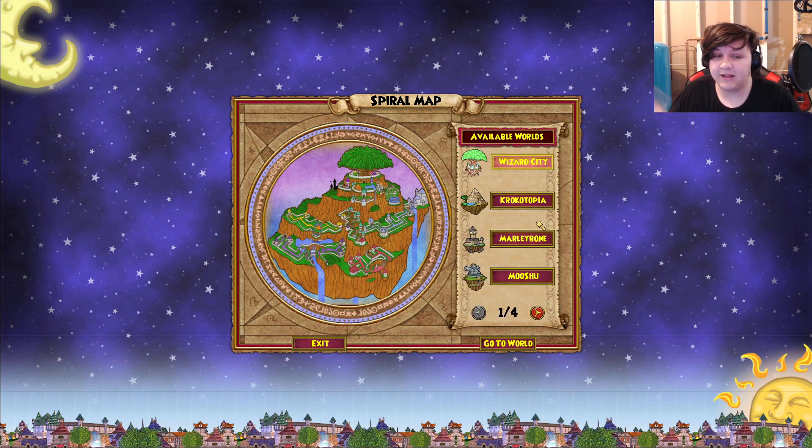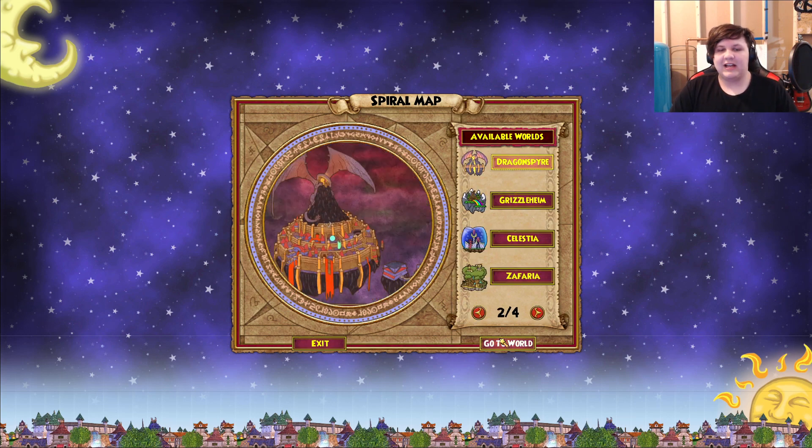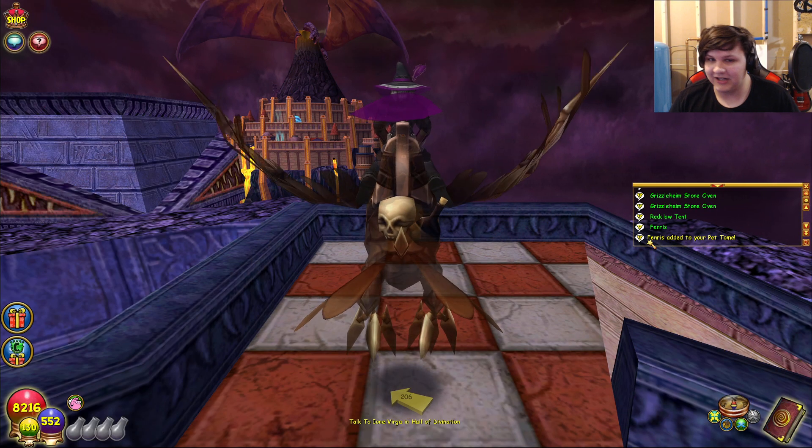First off, I really don't think Marleybone and MooShu need that much of an update. Maybe they might need a little bit of a graphical tweak - especially MooShu, I think it could use a background update. Specifically in the streets, the sides are just 2D bamboo, and it's so ridiculously obvious that it's 2D bamboo that it's kind of distracting. But let's go into the first world that needs an update.